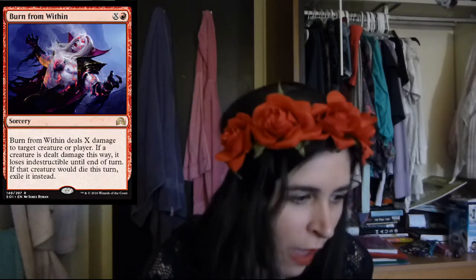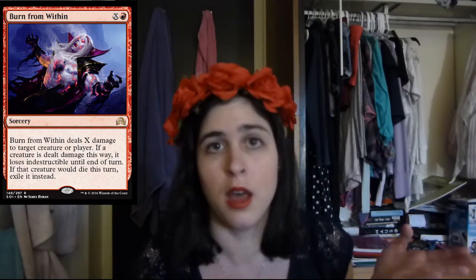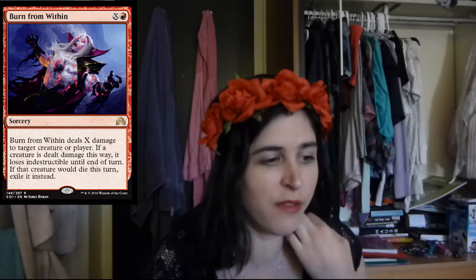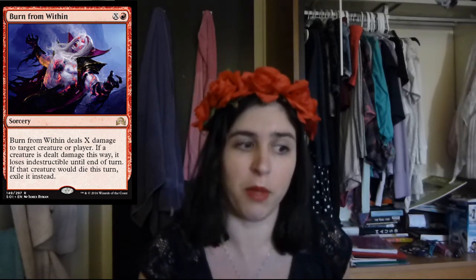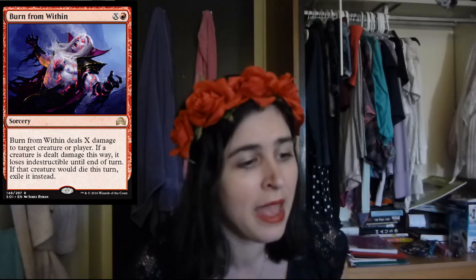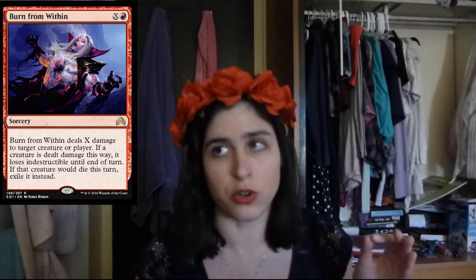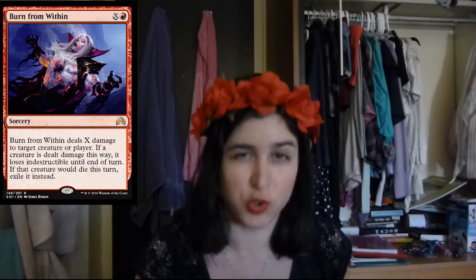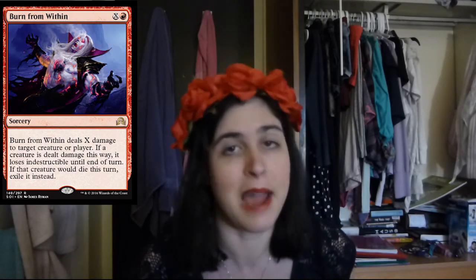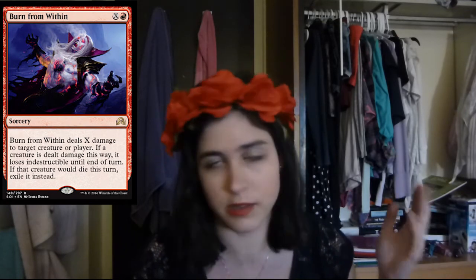Then we have Burn from Within. Those X damage cards are pretty sweet because it's to creature or player. You try to pick this late game and you're like I'm going to burn your face for a lot. And then if something is dealt damage, it loses Indestructible, which is really, really awesome. So you can get by things that are Indestructible. And then on top of that, if it dies, you exile it. Please do not underestimate exiling things in this set — there are so many graveyard synergies going on. The fact that it's X damage means you're not limited to doing two damage; you can do enough damage to kill it and then it gets exiled if it dies. It's just super sweet.